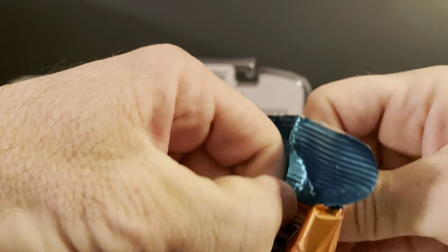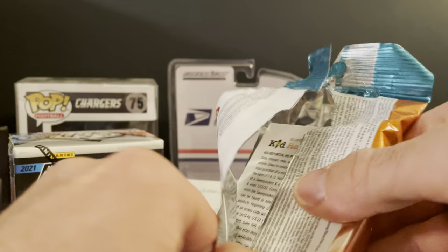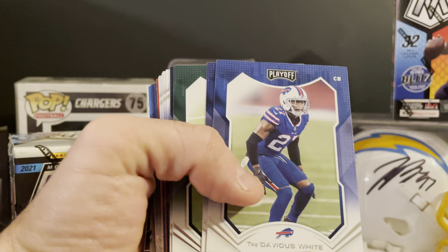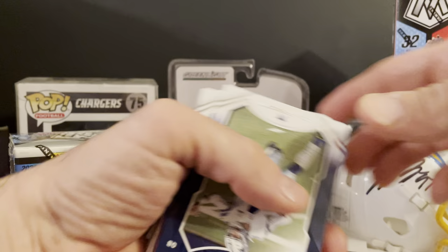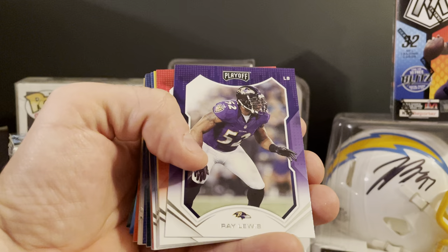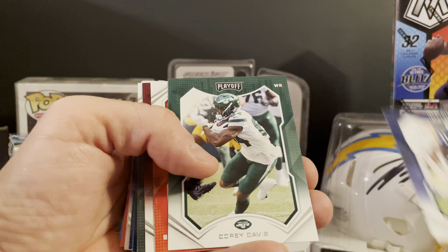Let's start off with a playoff pack here. We've got Tredavious White, Peyton Manning, Jamison Crowder, Cortland Sutton, Dak Prescott, T.Y. Hilton, James White, Jeffrey Simmons, Ray Lewis, Tony Gonzalez — that's cool — Juju, Devin Singletary, Jonathan Taylor, Corey Davis.